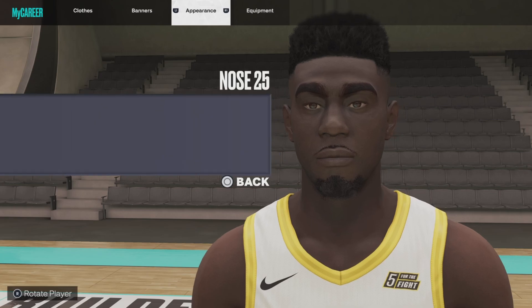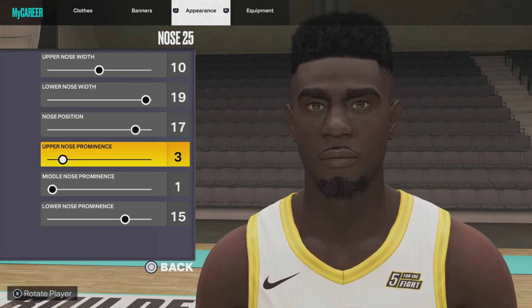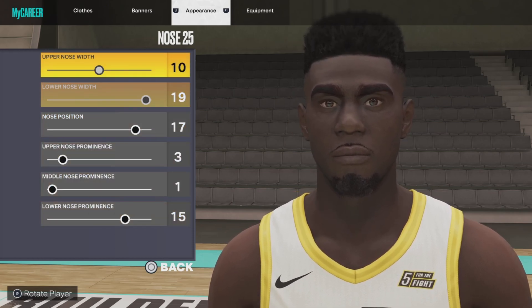Next up, the nose: nose number 25, upper nose width 10, lower nose width 19, nose position 17, upper nose form 3, middle nose prominence 1, and lower nose prominence 15. I'll give you a couple seconds to follow along.